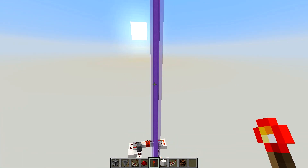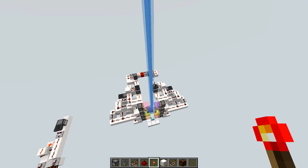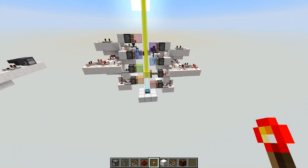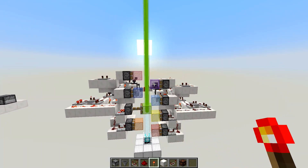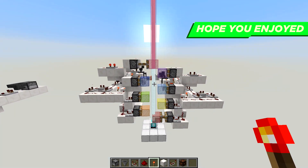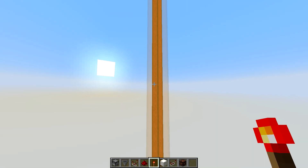Now obviously it's not going to look as good as the normal rainbow beacon because the colors are completely random. The rainbow beacon was nice and organized — it went through the colors of the rainbow and looked all pretty. But with this design, sometimes it'll go from red to purple and then jump to yellow, then orange, then yellow again and green. So it doesn't look very good to the eyeballs but it is cool.